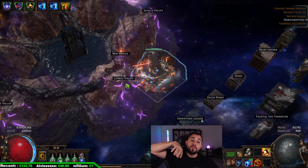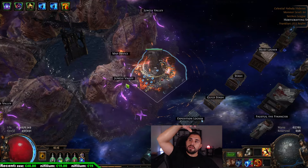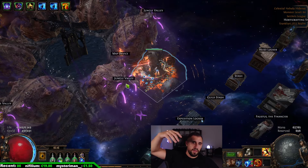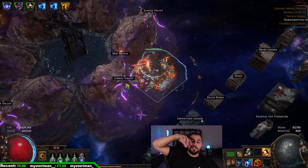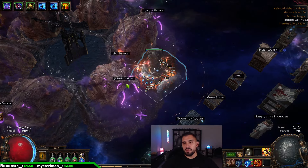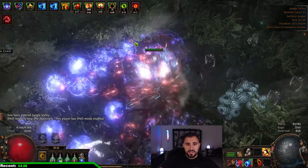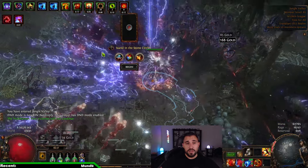The first thing: if your build is not that strong, rush to the Ultimatum as fast as possible. Why? If you're using Delirium, the more stages you accumulate the harder it becomes, so you want the least difficulty when you start the Ultimatum. But if your build can handle it comfortably, it doesn't matter what you start with — just a tip.